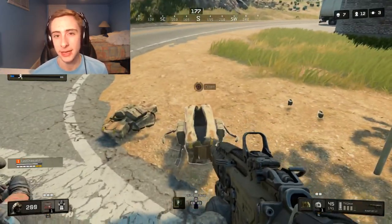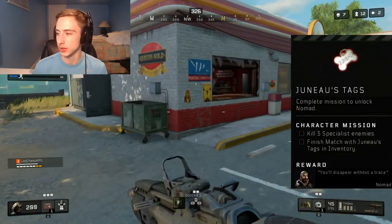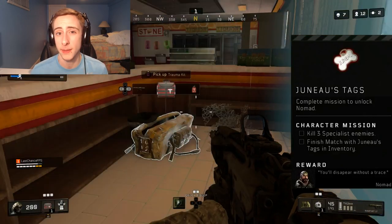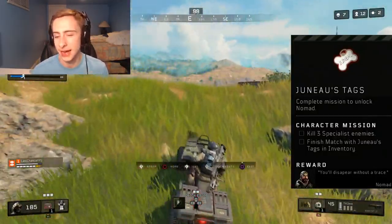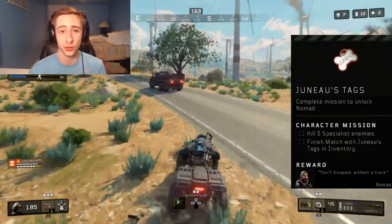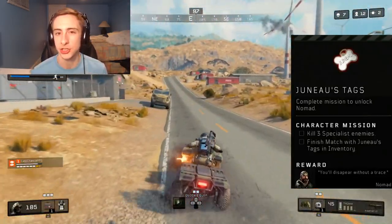The next specialist character is Nomad. His item is the Juno Tags, and the challenge says to eliminate three specialist enemies and finish the match with the Juno Tags in your inventory. This one is a bit more difficult because it depends on who you run into — a lot of players use default skins or non-specialist outfits. You'll need to scout and eliminate players specifically wearing specialist character outfits.